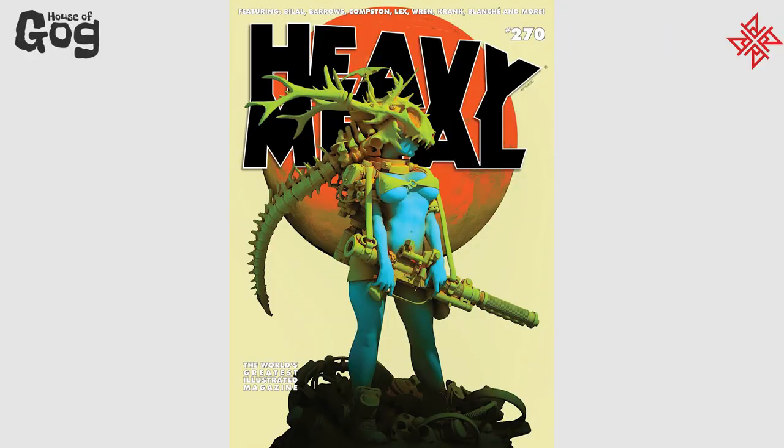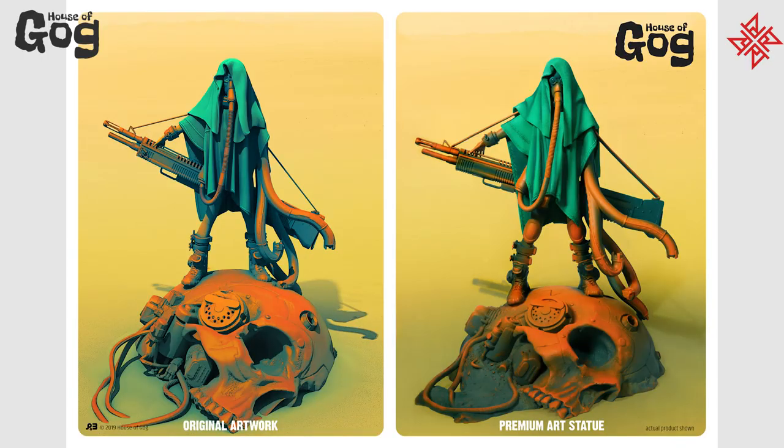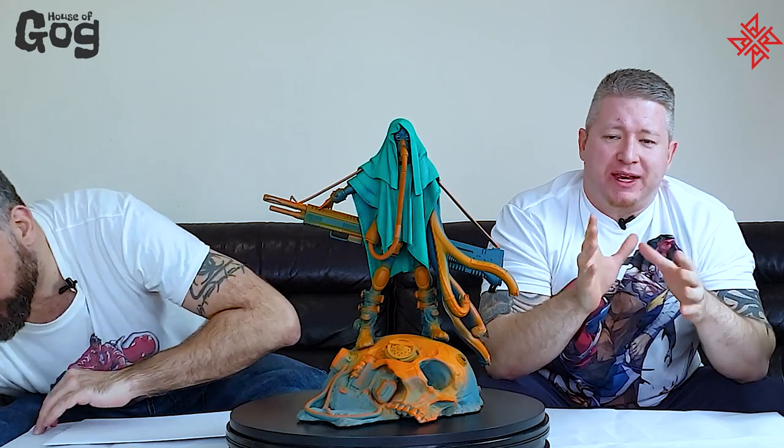We're back, and we are looking at Jack the Giant Hunter from the House of Gog, the Canadian company. So this character — this is the second in the line. There's only 400 edition size of this piece, the first one being the Moonstone piece from the Heavy Metal cover. This piece is inspired by the artwork of Pascal Blanchet. What you get is a whole host of goodies, but a little bit of background on the character first.